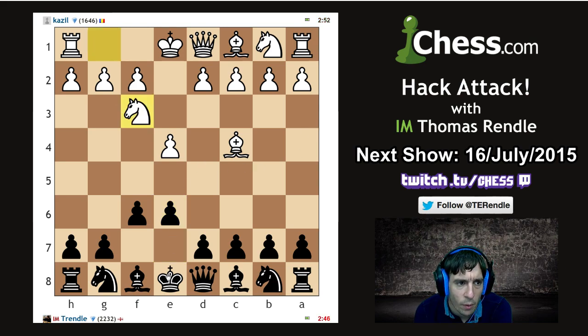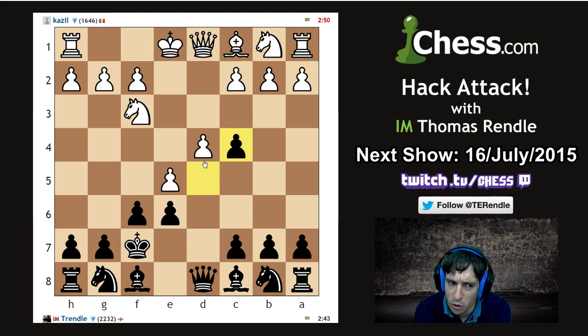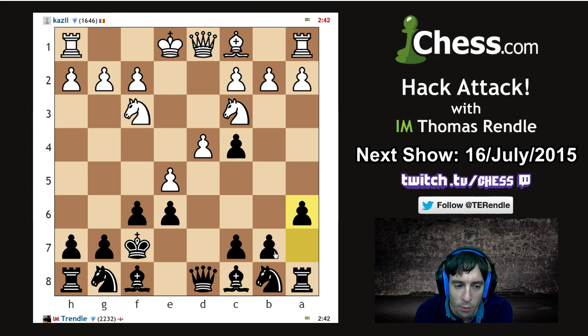All right, this time around we're going to go for a quick c6 from d5 in order to bolster our king position in the center. We're going to play d5 first before he gets to us. Why can't we take off that bishop? I think I can take that bishop off — he says oops, and I sympathize with him. Oops is definitely how I would be feeling as white here.